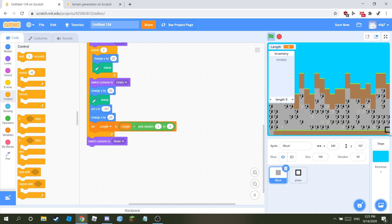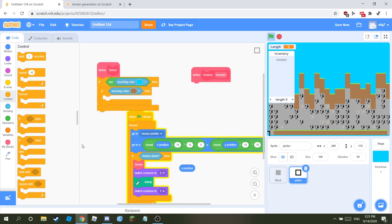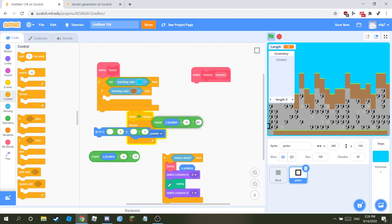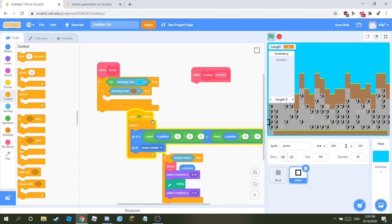In these grass blocks I'm fixing in the next episode. Then go make a new block called 'picker.' When flag is clicked, go to mouse pointer. This part is really hard. First, get a minus and plus one, then minus eight and plus four, then times sixteen. In that put a round block, and in that put a divided-by-sixteen block. Put round with Y position, then duplicate the same thing but do it with X position. Put that in there.